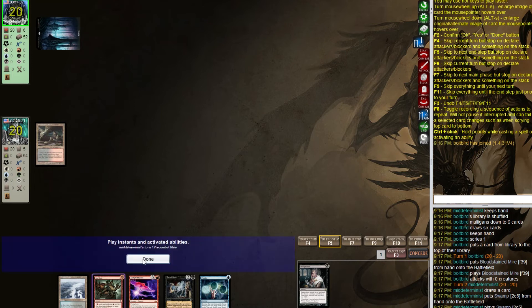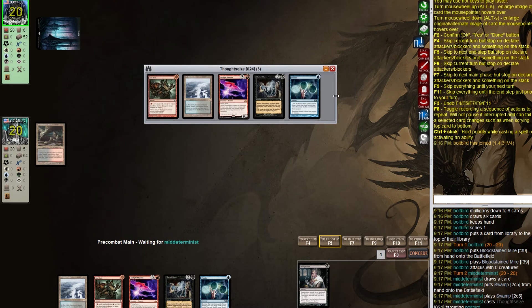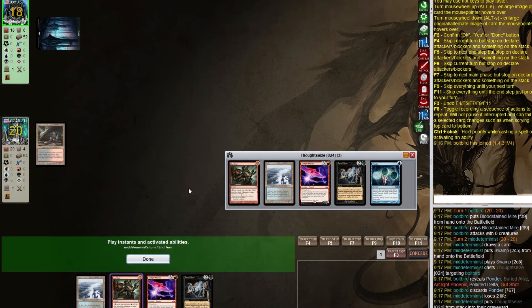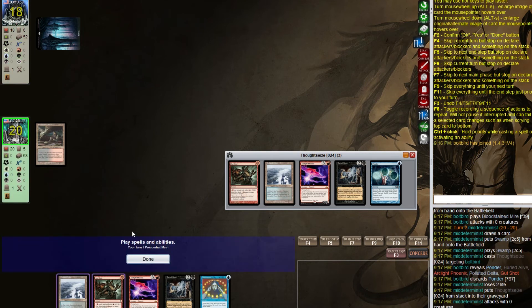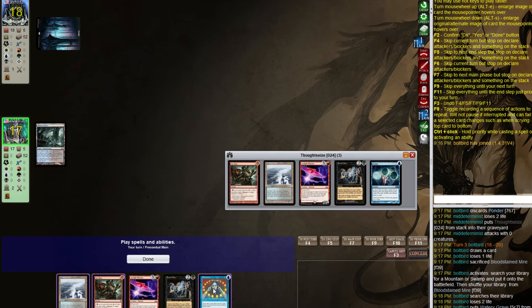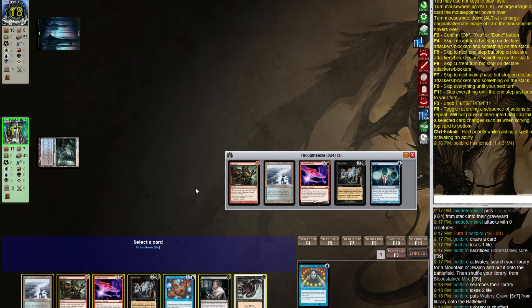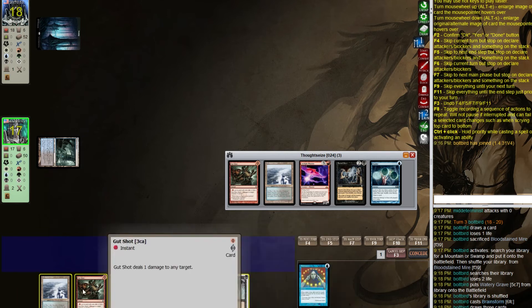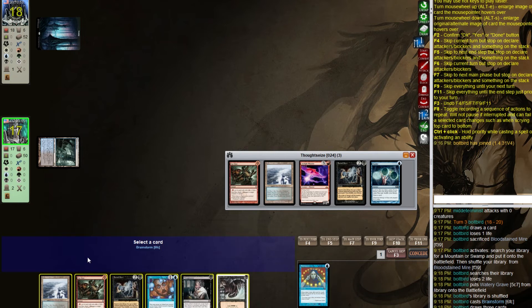They go for Thoughtseize and they take Ponder — they don't take Buried Alive, that's a great sign for us. Let's pay one life for Watery Grave and Brainstorm — throwback Arclight Phoenix and Arclight Phoenix. If we throw back Gut Shot we can go land, Dark Ritual, Buried Alive with Daze as backup.